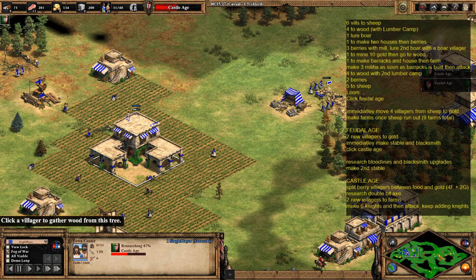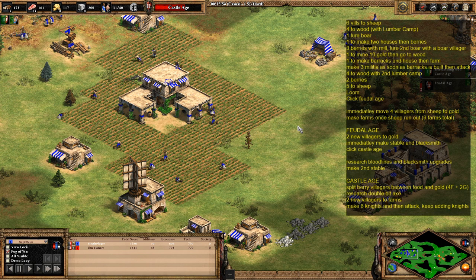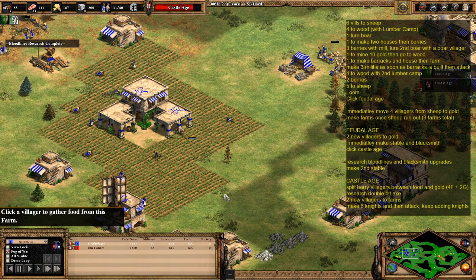Whilst advancing up to castle age, it's a good idea to start researching bloodlines, and potentially get some blacksmith upgrades if you've got enough food. You'll also want to start making the second stable so that as soon as you get into castle age you've got two stables that can start producing knights instantly. As you can see, the armor upgrade is coming in now as well.